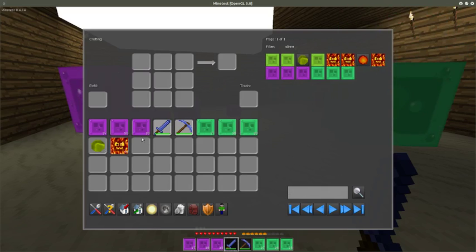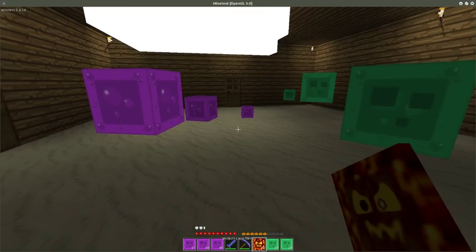I'm going to spawn in a medium sized lava slime just to show you how effective they are, at least in a group.